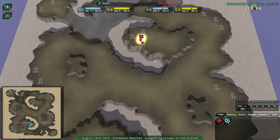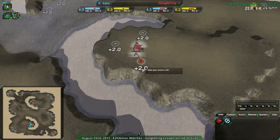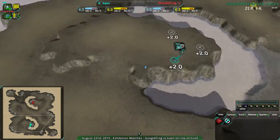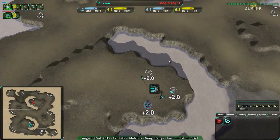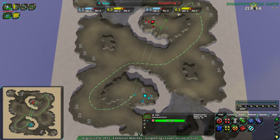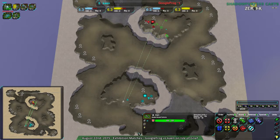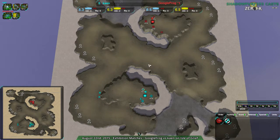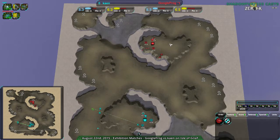The way this map is laid out, expanding anywhere just feels like overextending. You don't have any safe expansions, really. It feels like Googlefrog is starting with Freaker because at this distance, your opponent's probably not going to rush you very effectively. They might be able to get in, but they have to go all the way around here, then around here, then up here. That is the rush distance of this map. It's pretty long.